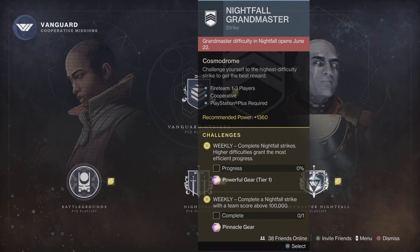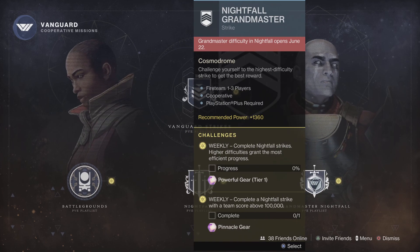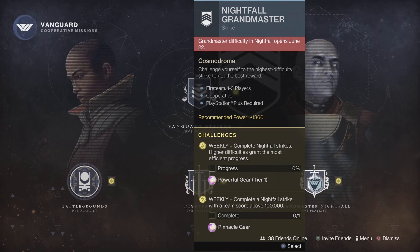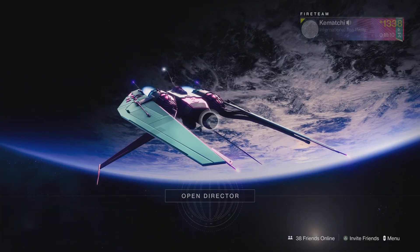Arc and Solar are the shield types for the Glassway, so make sure you tweak your builds to accommodate those. It's also Overload and Anti-Barrier Champions. You will need to reach a power of 1335 before you can access the Grandmaster Nightfall itself. Okay, so let's get into the video.